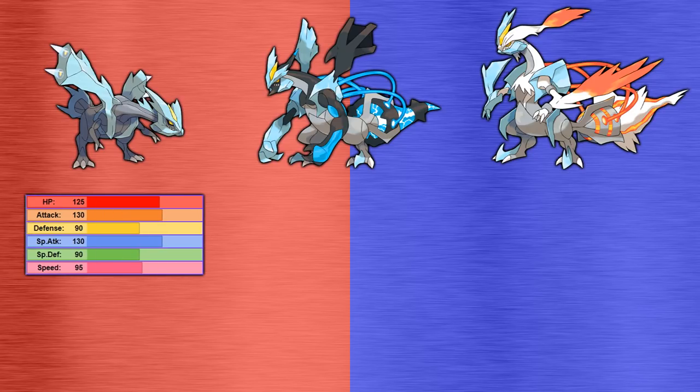Normal Kyurem has a great array of stats, boasting significant bulk along with fantastic attack and special attack, and even decent speed — certainly not a Pokemon to be scoffed at. Ability-wise, it only has one ability: Pressure, which makes opponents spend one extra PP for each move they use. It puts pressure on the opponent to take out Kyurem ASAP so as not to run out of their key moves.